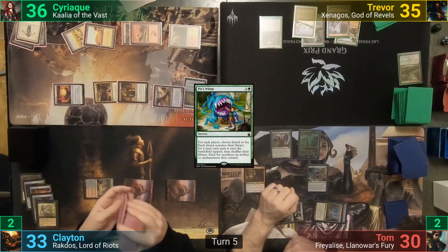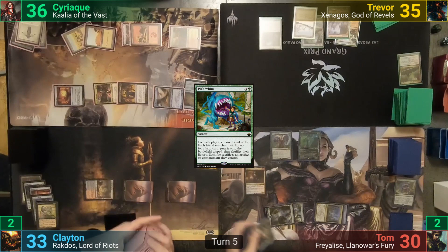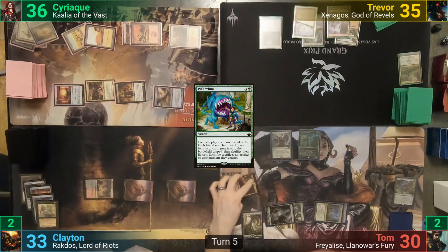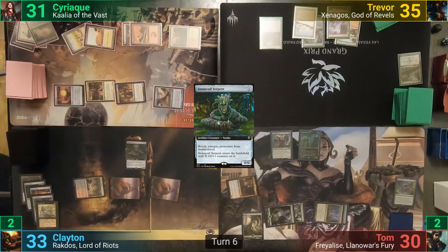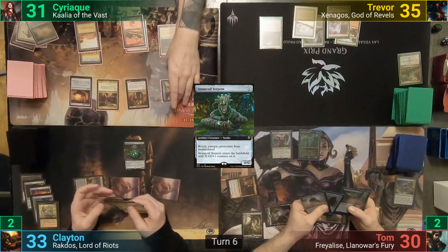Tom moves to combat, swinging Xantcha at Syriac, and Tom passes. Clayton draws and pays three into the X of an Extended Art Stonecoil Serpent. He has nothing else and passes. Syriac untaps, draws, and goes to combat. He swings the Hellkite at Tom, the Reaper at Clayton, and Kali at Trevor. With his Kali attack trigger, Syriac is able to put out Avacyn, Angel of Hope.